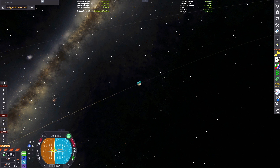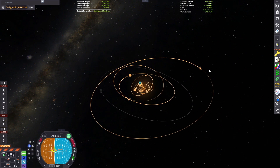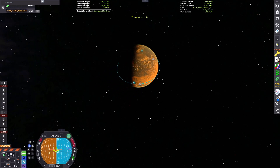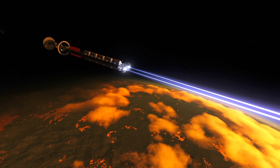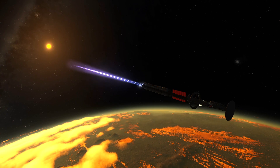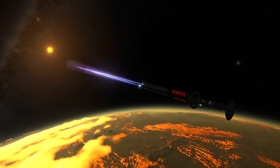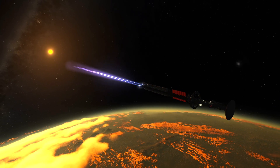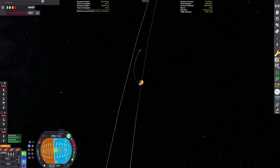We're going to be setting a course for Iores, which is the furthest planet in the system. It's like a super Kerbin or super Earth type planet, meaning it has higher gravity than Kerbin — about 1.6 Gs — and the atmosphere is only about 80% thick, meaning it's going to be a little bit more difficult to land and return from the surface. We're going to be doing so next week with an SSTO that I have designed specifically for the Iores atmosphere, but I'll show that later.